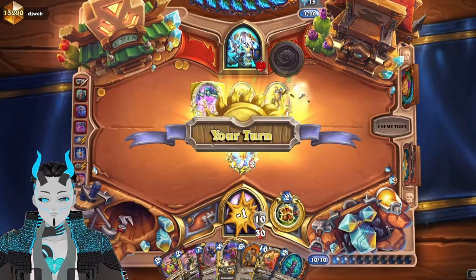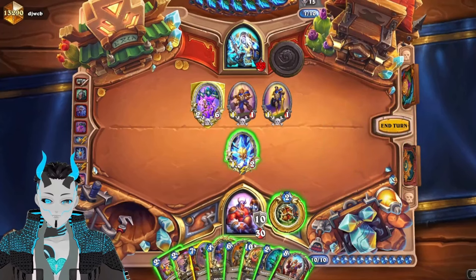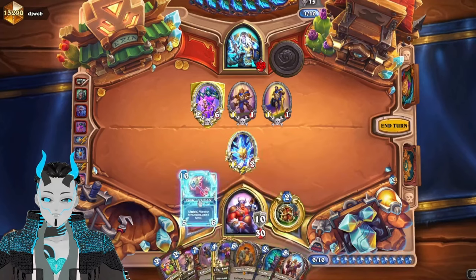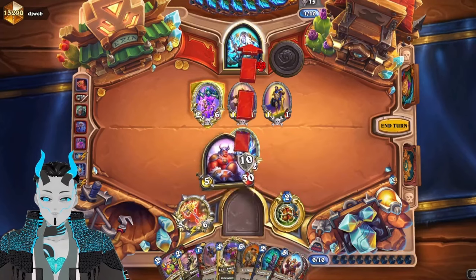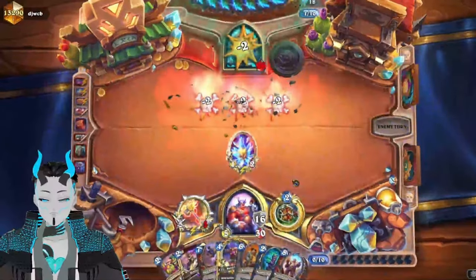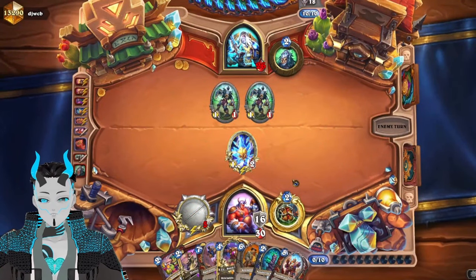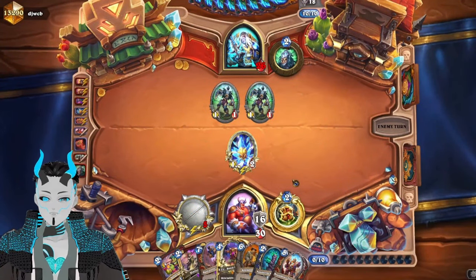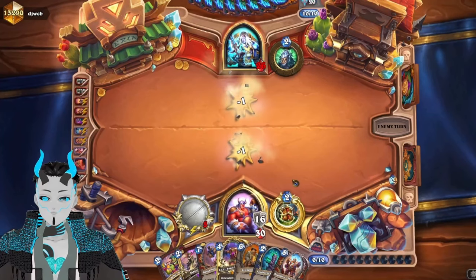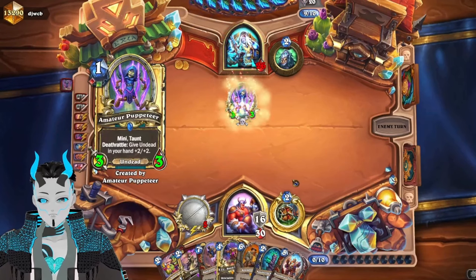So we slam down our weapon next turn. I think at this point we do technically have Bran online, but we're going to go with the weapon first and then we can't attack. So we just leave this — gives them two 1/1s but that should be fine. Now all we have to do is slam down Ogre Gang next turn and we should have four riders in rotation. I do wish the weapon was One Fury — that's the one thing that would make this even better than it already is.